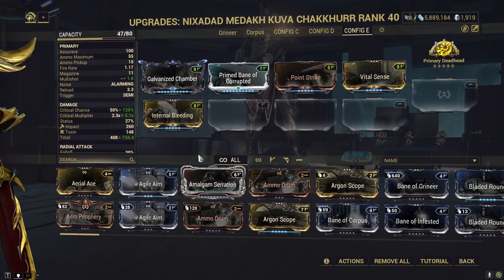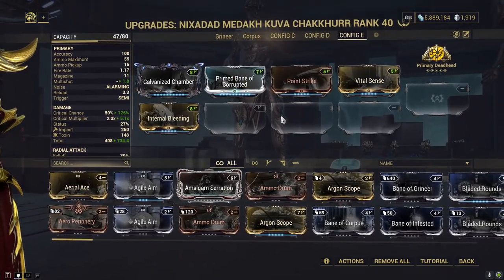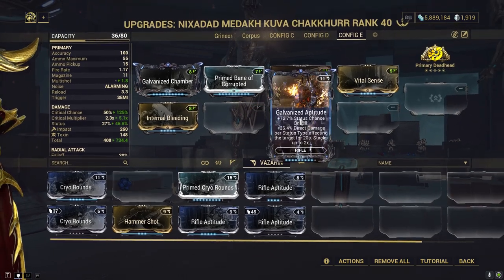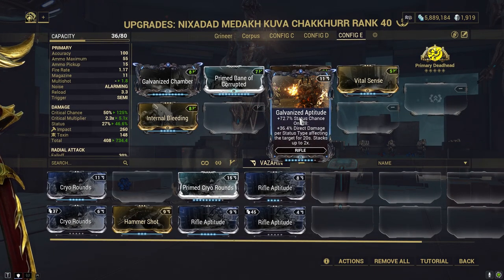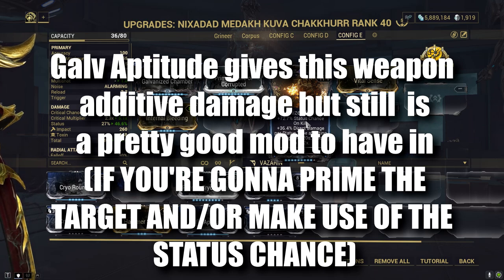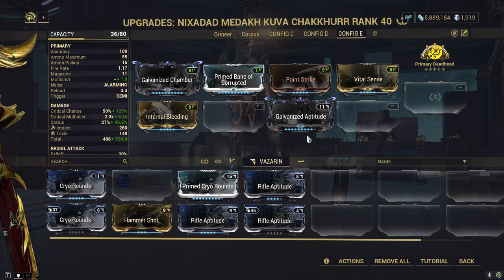For Steel Path we usually focus on one element. You could put viral here — since this weapon is so strong, viral was the way people usually built for the normal star chart or back in the day, but that's not the most optimized way to build now. For condition overload, we use Galvanized Aptitude for primary weapons, or Galvanized Shots for secondaries. Whether you want it depends on if your weapon is dealing multiplicative or additive damage, and also whether you want status chance — there are a lot of variables.